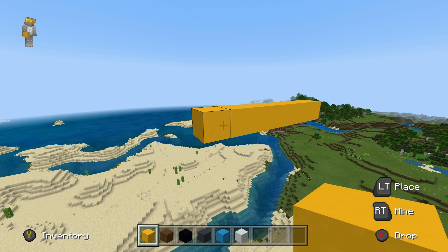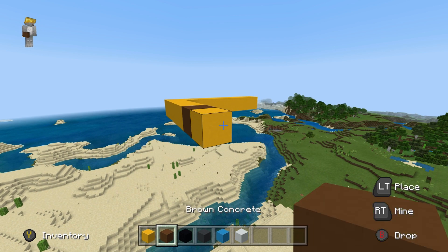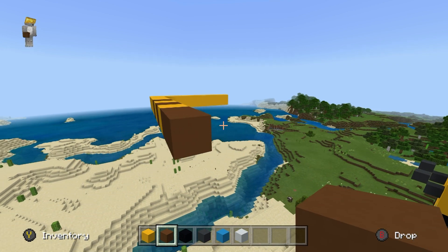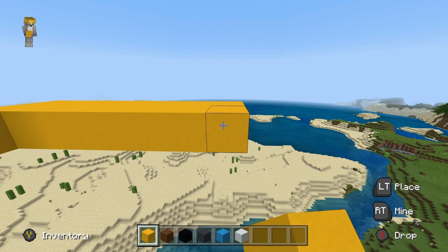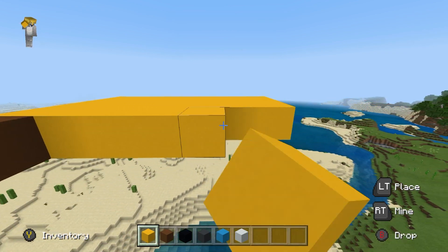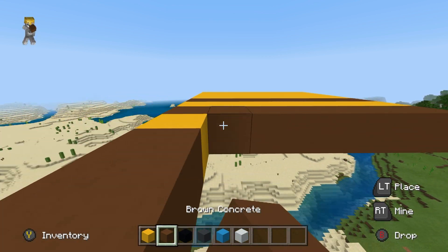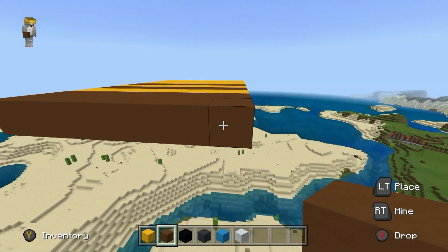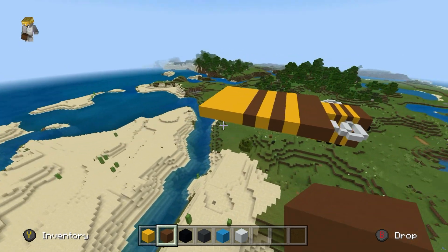We're then going to extend that sixth block backwards by three. Then place a brown concrete, yellow concrete, brown concrete, yellow concrete, two brown concretes, and then extend all of the yellow and brown concretes across the build until they are even and equal with the original row of yellow that we placed at the front of our bee. That will give us this rather stripey number.